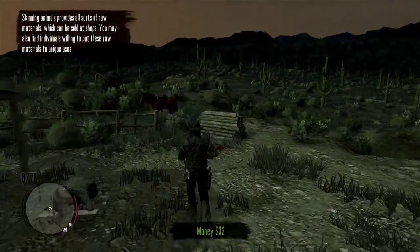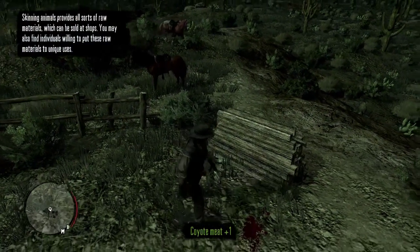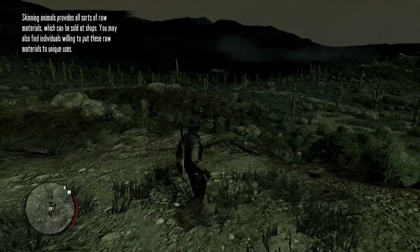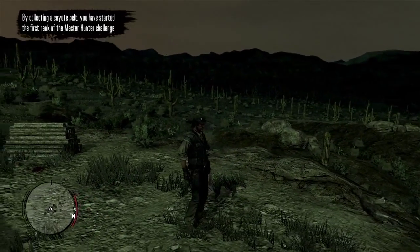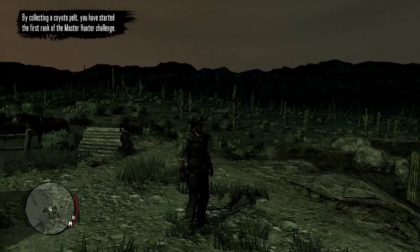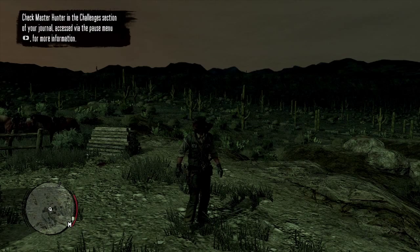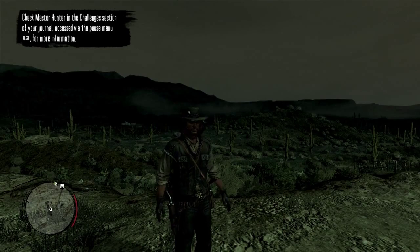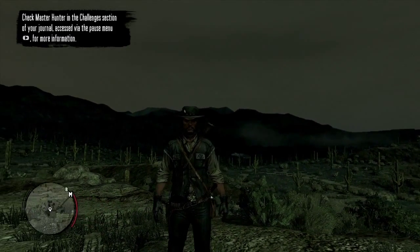You cannot escape, coyote. Here we are skinning it and getting the raw materials — you can sell those at shops. They also trigger challenges. There it is: you have started the first rank of the Master Hunter challenge, which means basically we have to go around and kill everything and collect their pelts. That was a fun challenge when I initially played the game years ago — we'll have to check out these challenges in the menu in another episode.